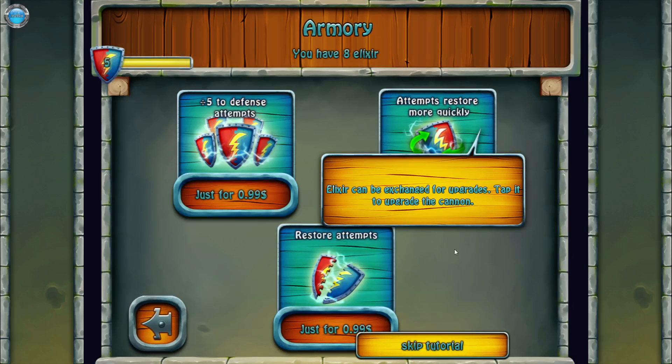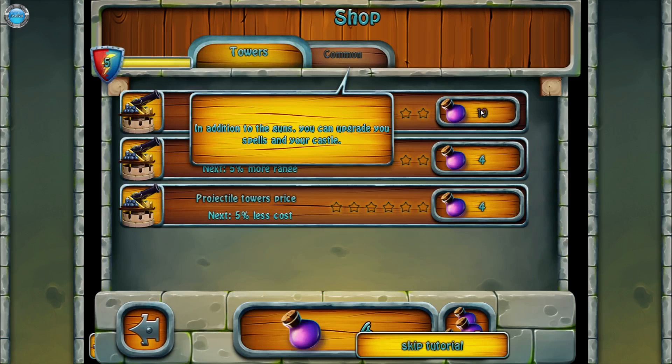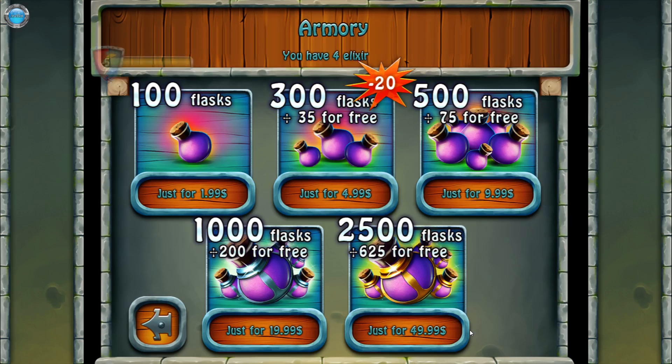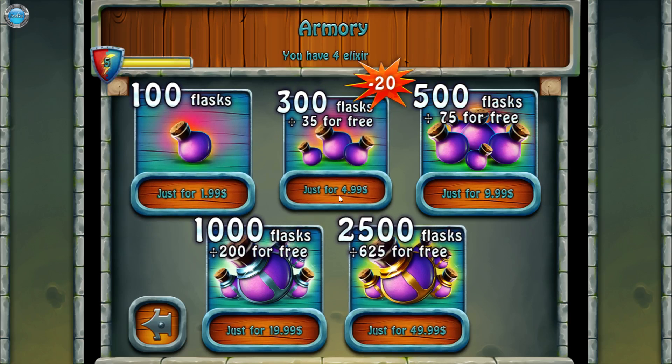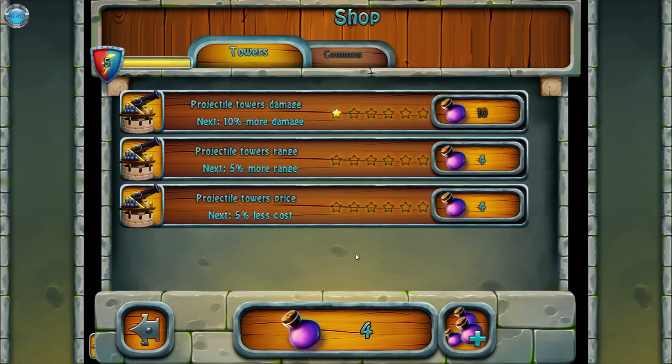You can upgrade the cannon — this is even from the previous screen. Projectile tower damage — it's a tower defense game by the looks of it. In addition to guns you can upgrade your spells and your castle. How do I buy stuff? 100 for two bucks. At least we can clearly see where the cash shop is straight away.